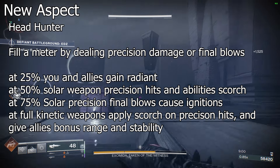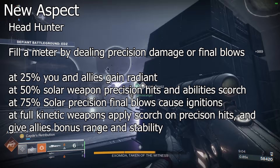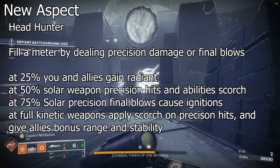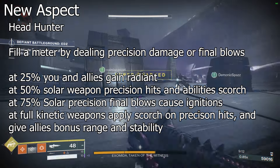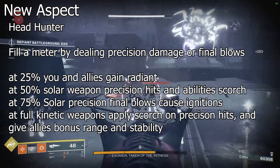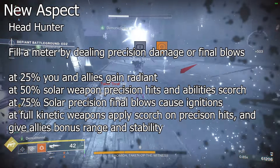If you get a headshot kill with a heavy weighted throwing knife, you'll get a lot more energy than if you just hit an enemy in the face. If you're able to trigger all three at once, you get a lot more energy. As you fill this meter, you get different buffs: at a quarter, you and nearby allies gain Radiant; at halfway full, precision hits with solar weapons or solar abilities will apply Scorch; at three-quarters full, precision final blows with solar weapons or solar abilities cause Ignitions; and at full meter, your kinetic weapons will Scorch targets on precision hits.